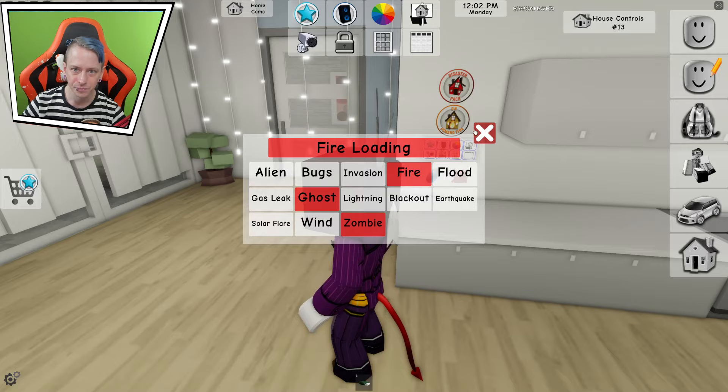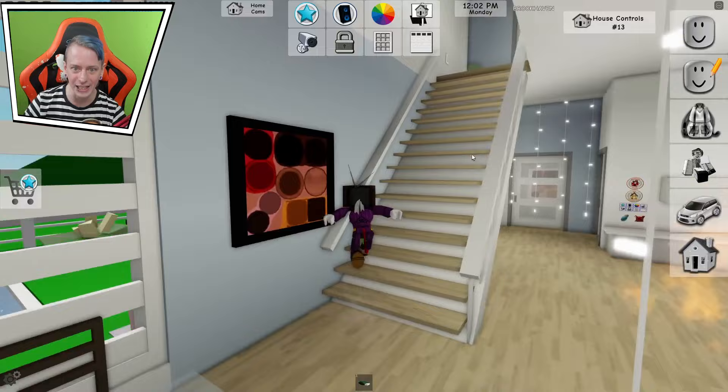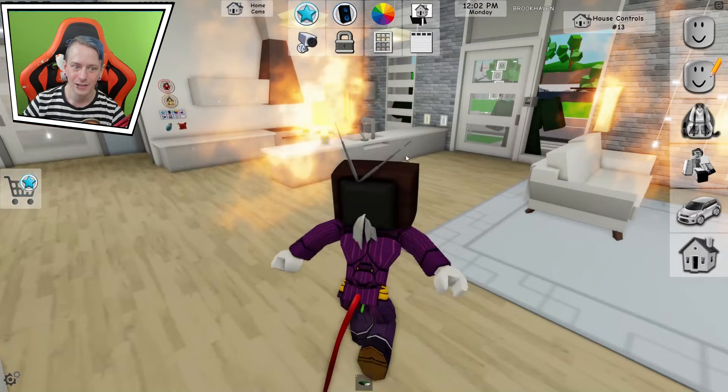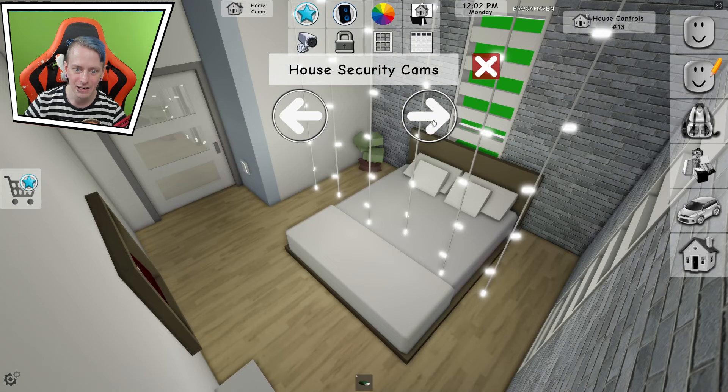Now we're going to turn the fire on. She's right there — how did I miss that? Ghost girl. Well, the house is on fire now. Let's go check this out. Goodbye — just a basic burning house, nothing special about it. So we're going to turn that off now. Go away, fire.